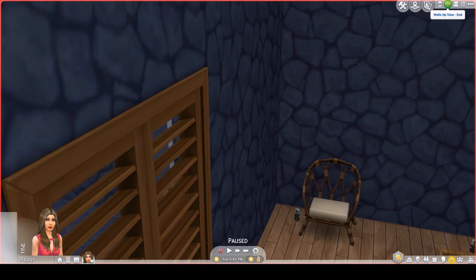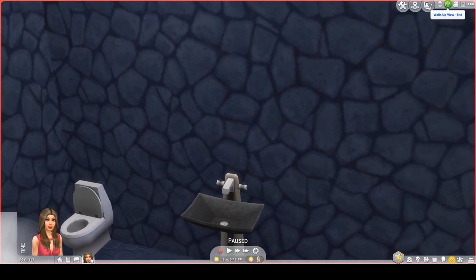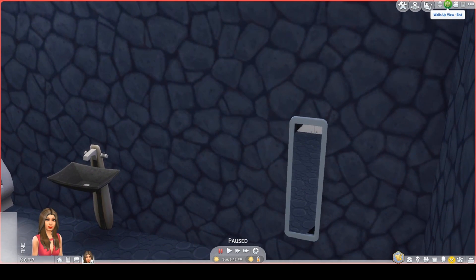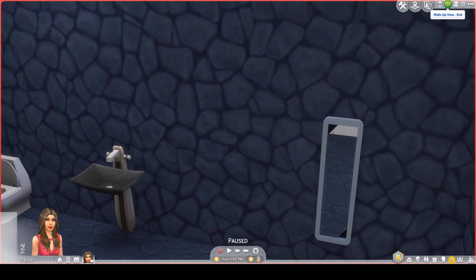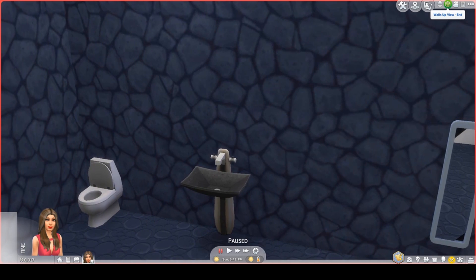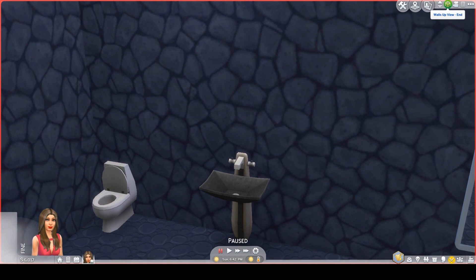When you enter it, you are in a very nice simple bathroom. You have stone of course on the walls — the same stone throughout — and you also have the same stone on the floor, which I love. I love that there is a matching flooring to this stone wallpaper. I put the mirror here. I had a hard time picking out a mirror, but I thought that looked really nice. It's a little longer and it doesn't interfere too much with the sink. So here is a nice sink.